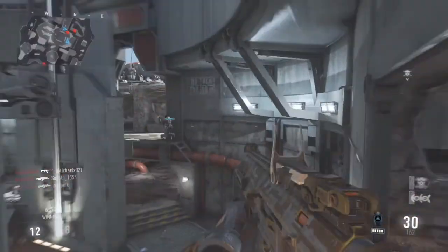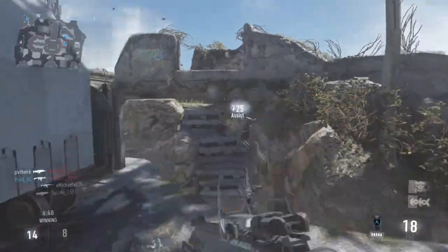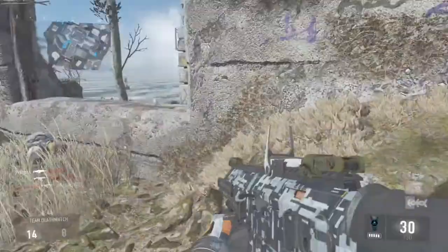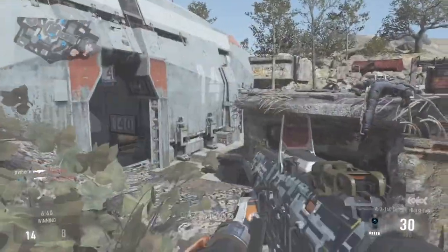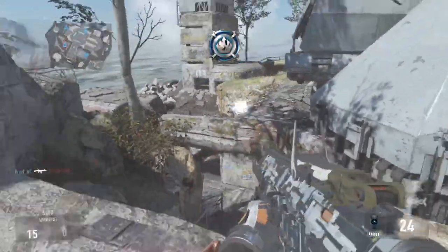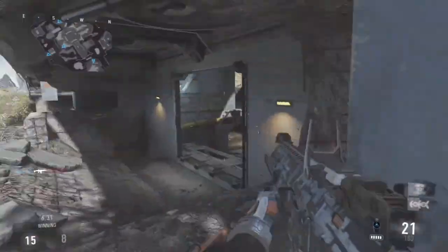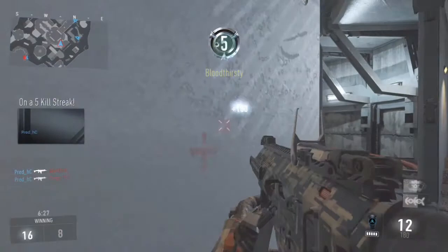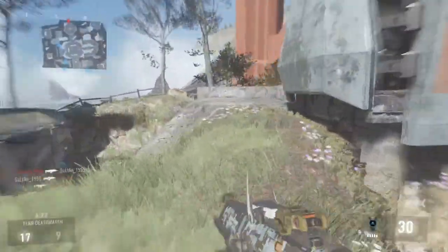The gameplay you'll be watching in the background today features the ARX 160 — or at least I believe it's called that. It's a three-round burst, a different version from the Ghosts one. Same gun but with different characteristics. I personally think it's better than the Ghosts version because that one literally shot marshmallows — it was pretty bad and inconsistent.